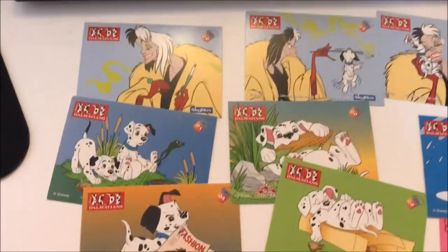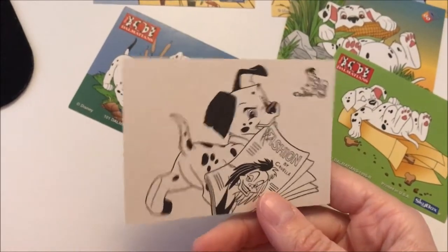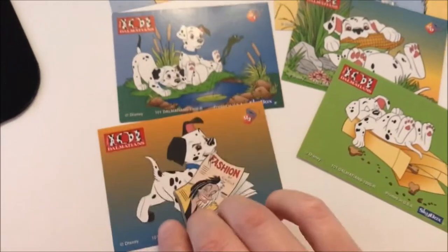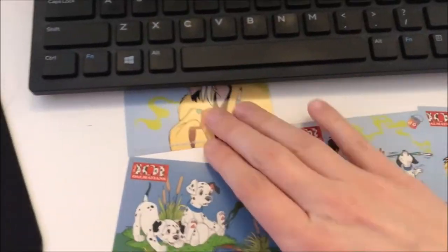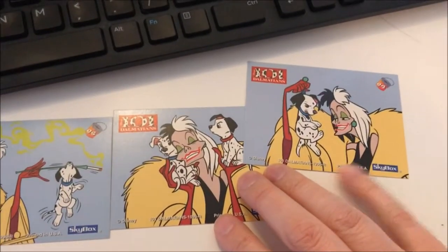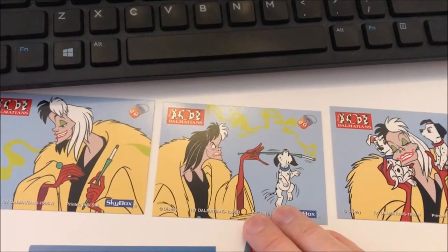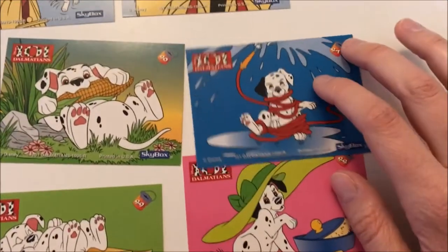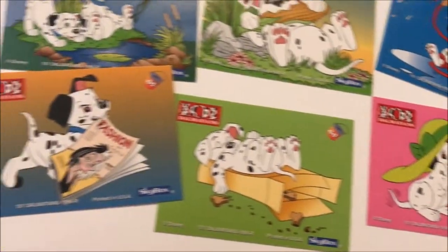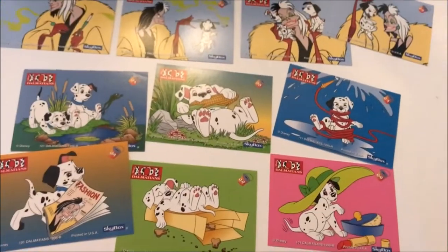Next we have the coloring cards, which are color on one side and black and white on the other, so that you can actually color them with colored pencils or markers. There are ten different pictures to color, and four of them are actually of Cruella, all just a little bit different. In one she's holding one puppy by his collar, another she has two, another the puppy is hanging on to her cigarette, and then there's one with her without any puppies. These are all super adorable and very creative-looking.